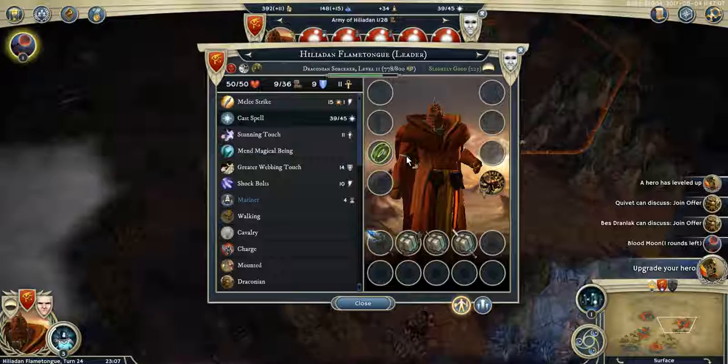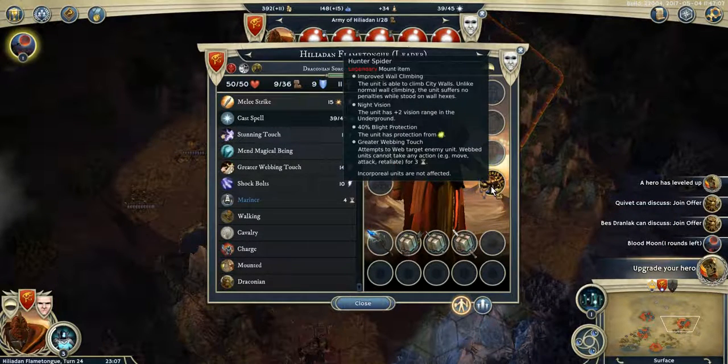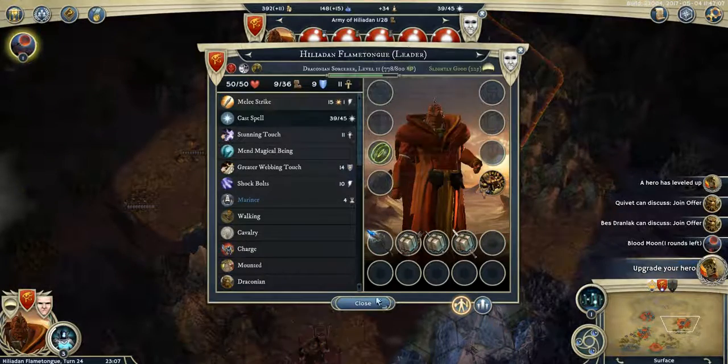The spider hag hatched, so I thought I'd get phase on my leader. But no — having a spider mount doesn't actually give phase. That's a bit stupid.